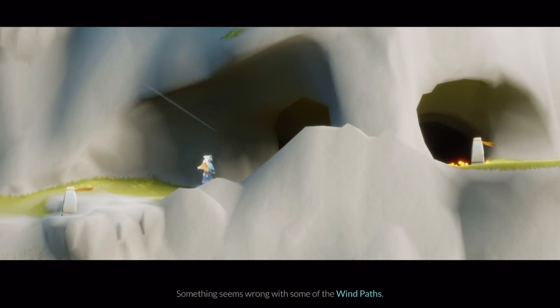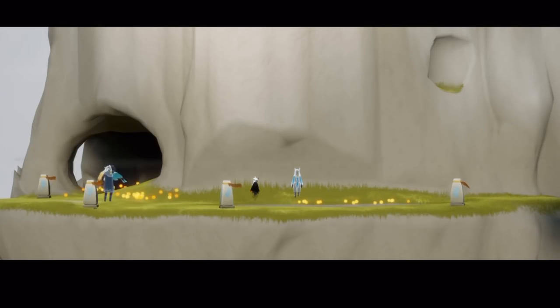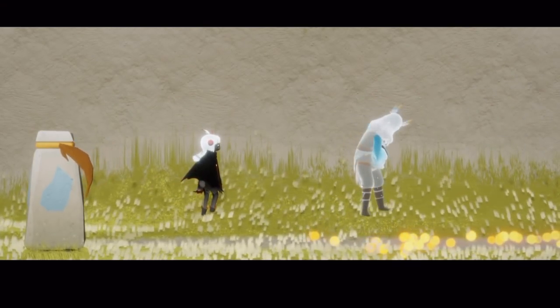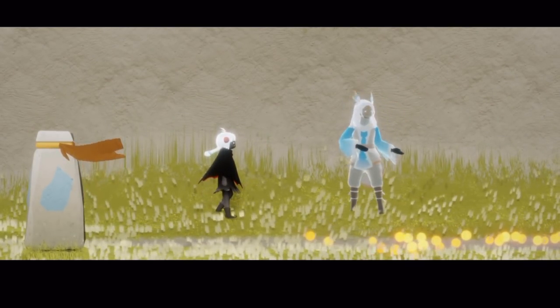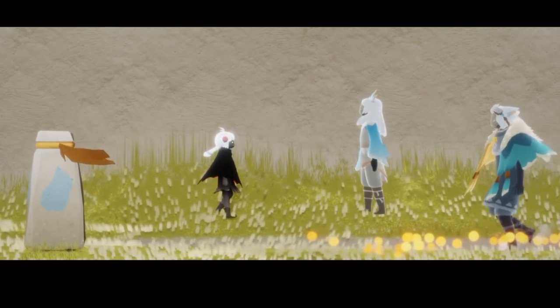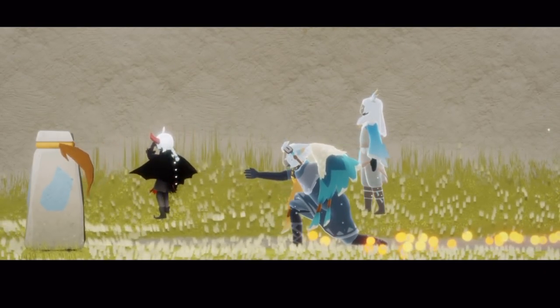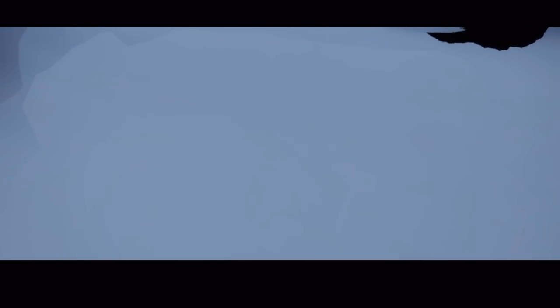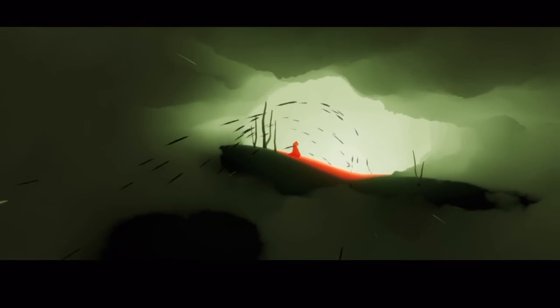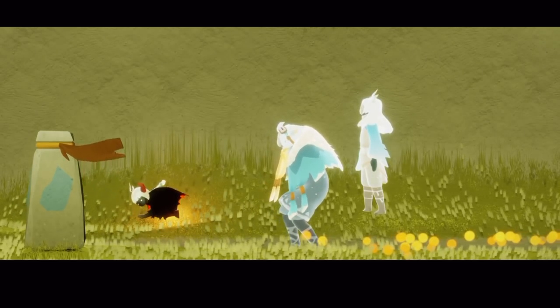Something seems wrong with some of the wind paths. Looking around — are we just hanging out? What's going on here? Something over there? I think my entrance to the wind paths is a little bit bugged. Oh no! Sinister — it's corrupting the flight area.